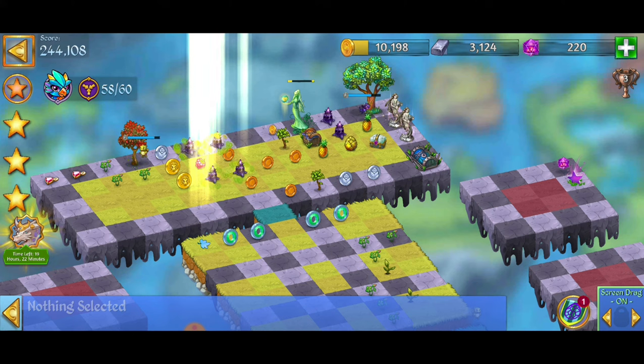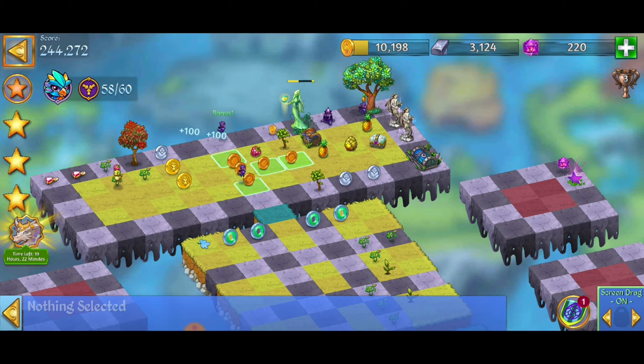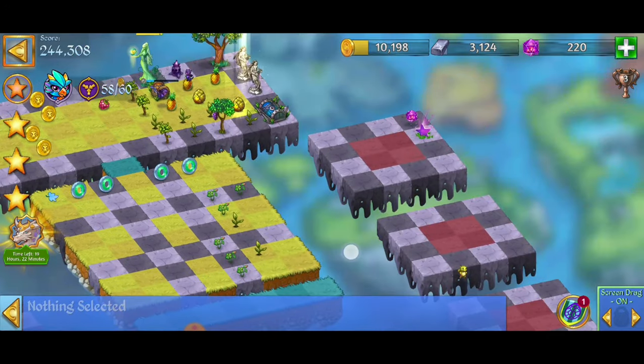We've got a couple of these sunken treasure chests. I'm going to go ahead and open that up. We've got a bunch of Cosmos dragon eggs. We're going to merge those together and make a five merge with those silver coins. We're also getting a couple of the lock chests, and the cool thing about the levels on the world map is they're unlocked.